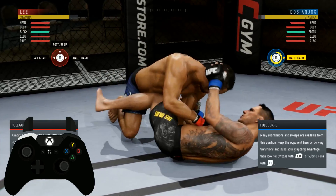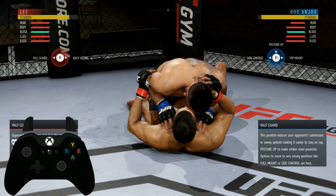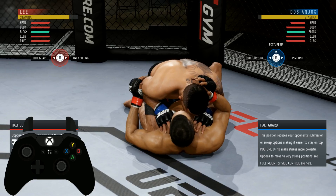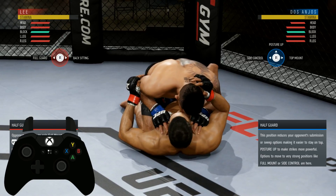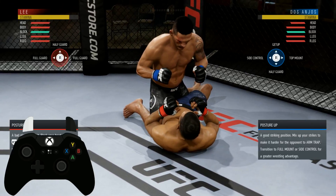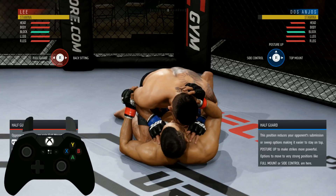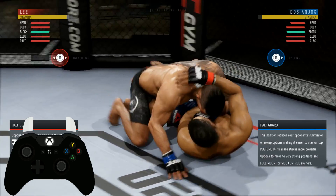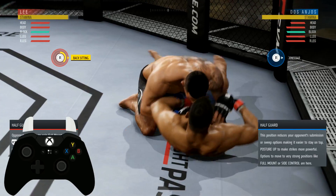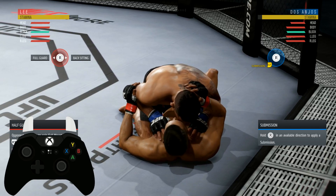The last one is a knee bar. I do this one a lot on guys who like to do the back sitting transition. In order to perform this you need a knee bar submission. From posture up, you can see the knee bar option — hold left trigger for the knee bar. Now, for the reversal: when your opponent goes for that back sitting, look at the blue prompt — the knee bar pops up.